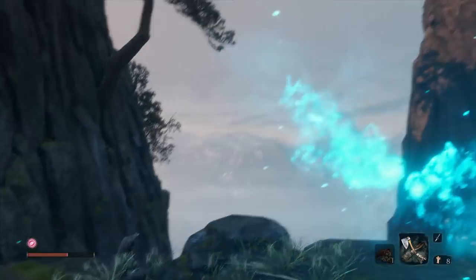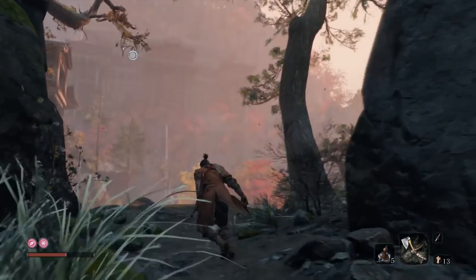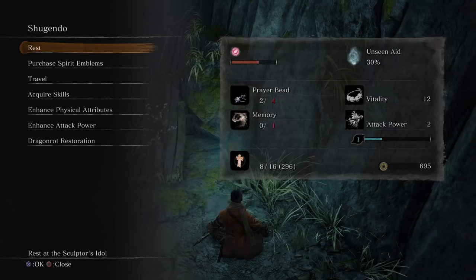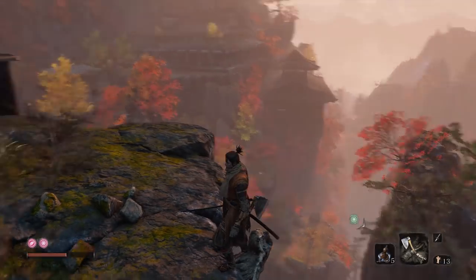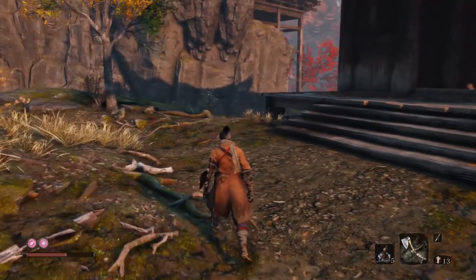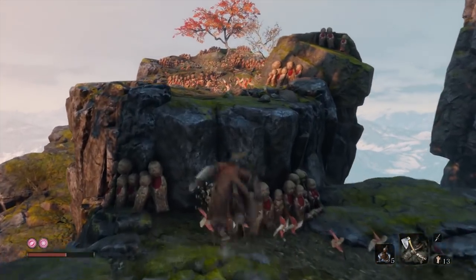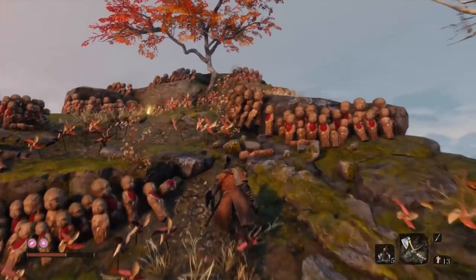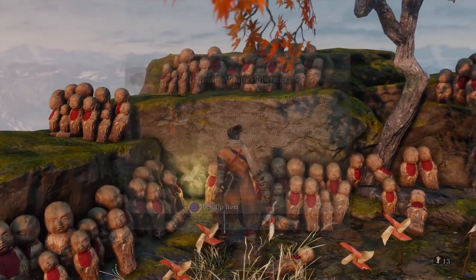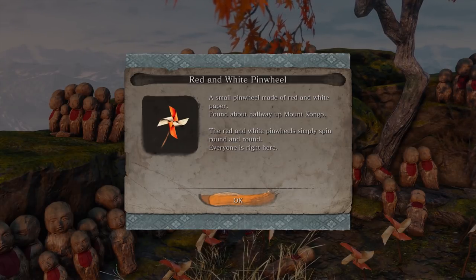Let me show you how to get here from Mount Kondo as well. The starting location is the Shugendo Sculptor's Idol. From the Shugendo Sculptor's Idol, move forward. See that? That is where you fight the Armored Warrior — that bridge. You don't need to go in there; you don't have to fight him to get to the Demon Bell. If you go over here and find this red and white pinwheel, then you're on the right track.